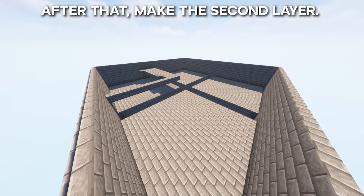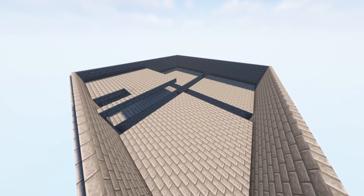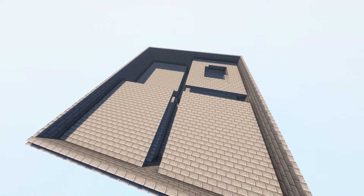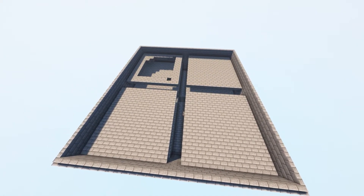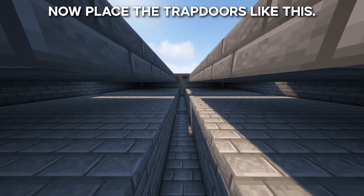After that, make the second layer. Now place the trapdoors like this.